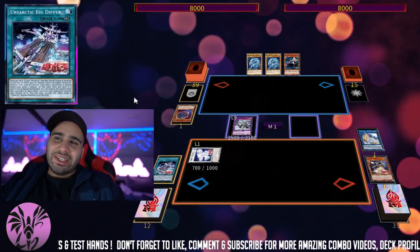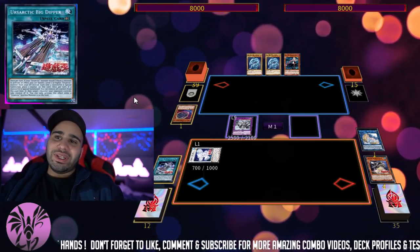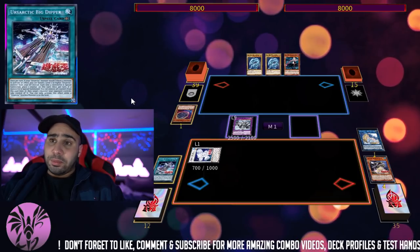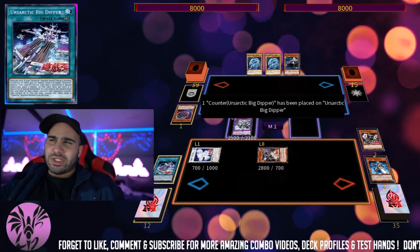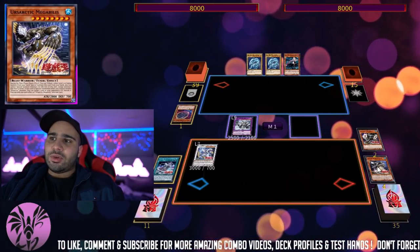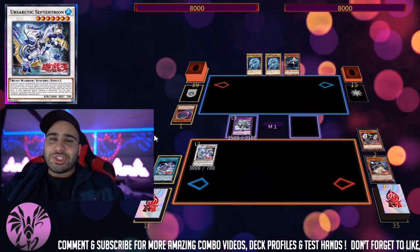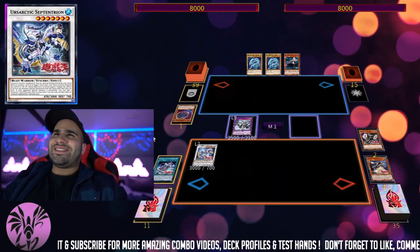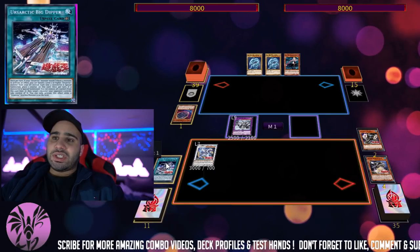Big Dipper allows you to cheat the summoning condition of the Ursarctic, because instead of tributing from your hand — which is pretty naggy — you can just banish from your graveyard. You'll be using the effect to banish the level 7 to bring back the level 8, and it's 8 minus 1 equals 7, because it is negative synchro summoning — which isn't actually a synchro summon, it's just a special summon.